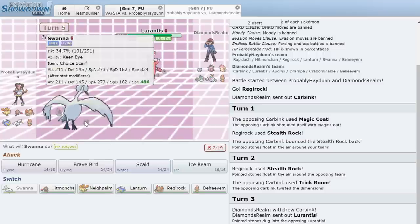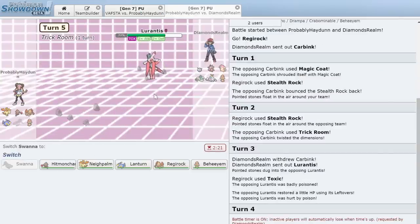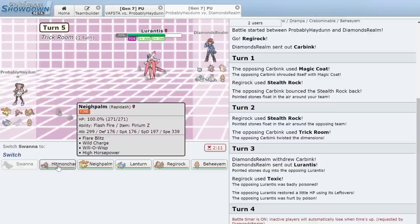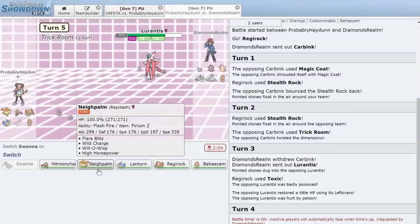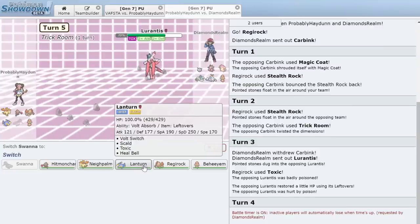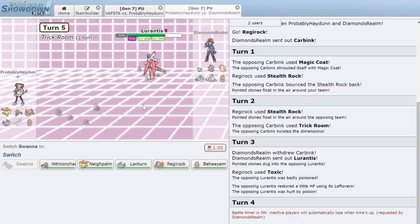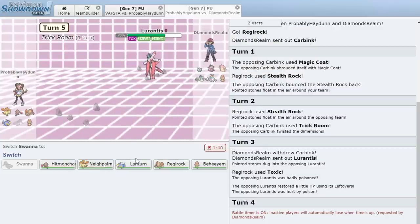Regirock still can't take anything from Lurantis. We switch to Regirock anyway and go for Rock Slide. We actually survive a +2 Leaf Blade — didn't expect that! Regirock is bulky. He goes back into Carbink, which is annoying because it can set up Trick Room again. We switch to Beheeyem. He uses Superpower again, which we take, and Lurantis dies to poison damage. We go Signal Beam and knock out Lurantis. Now Carbink is back in — I really wish I could set up a Nasty Plot here.